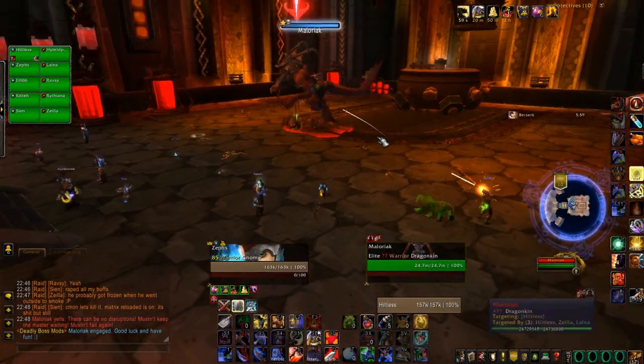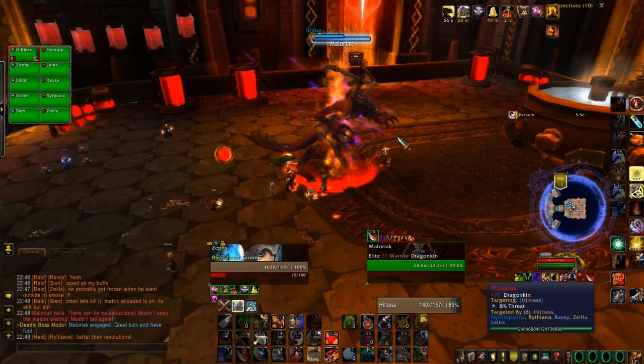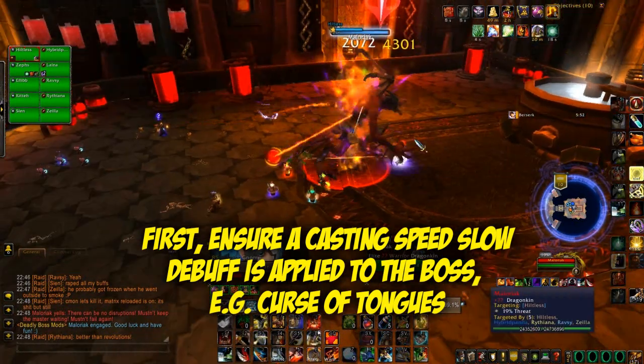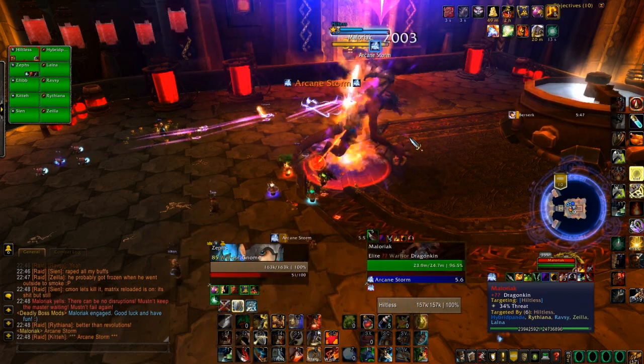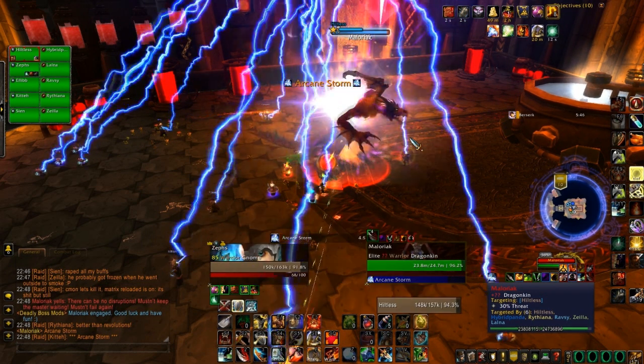Hello and welcome to the Yogscast guide on how to kill Maloriak in Blackwing Descent Raid. An important part of this fight is interrupting the boss, so first ensure that you've got a casting speed slow debuff on him. You need to assign a specific interrupter to interrupt every single arcane storm that he casts.